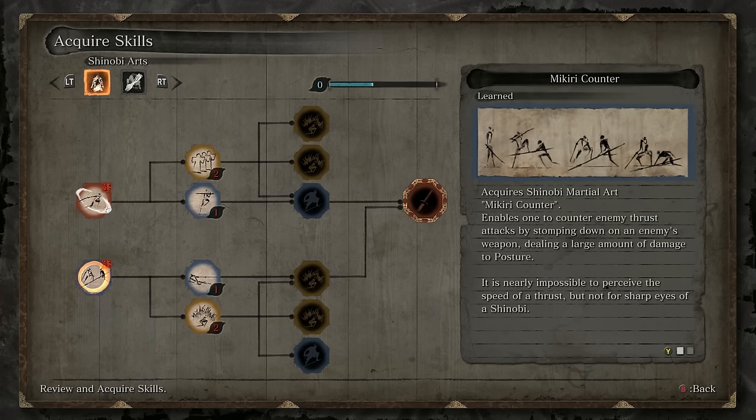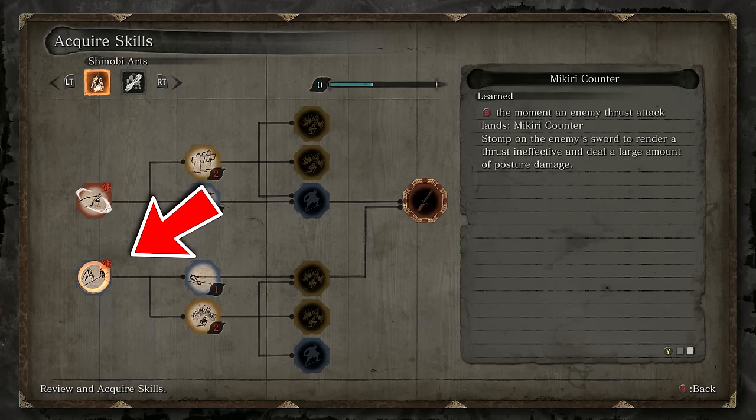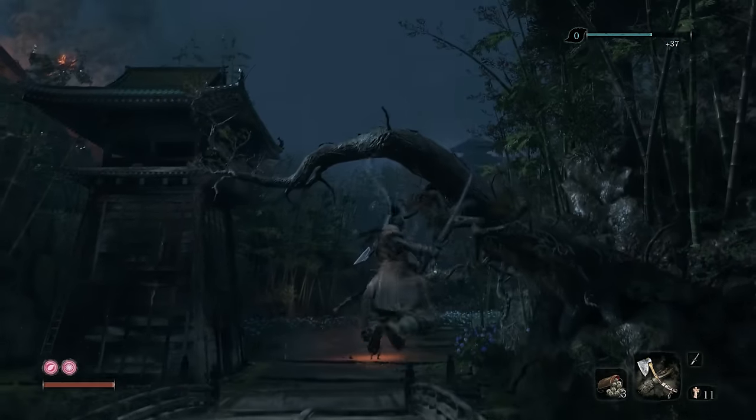Before fighting the boss, you really want to make sure that you have the Mikiri Counter skill unlocked — it's essential for countering his thrusting attacks.